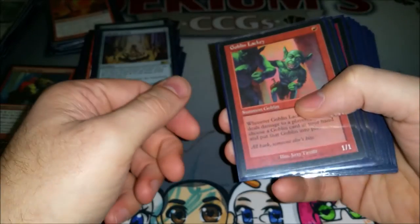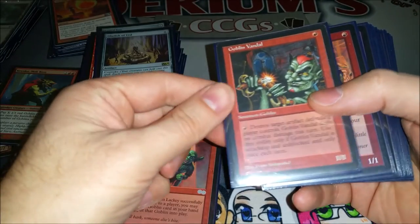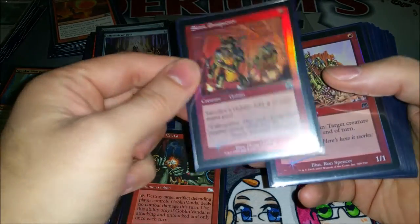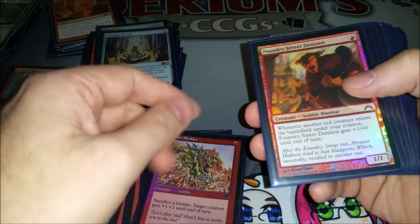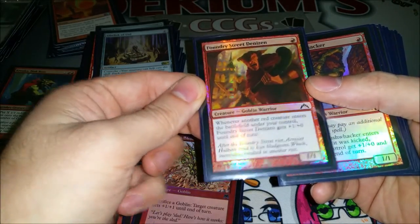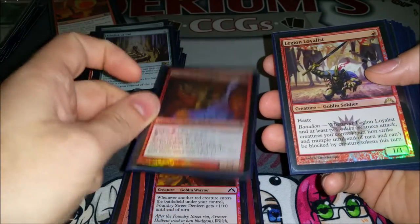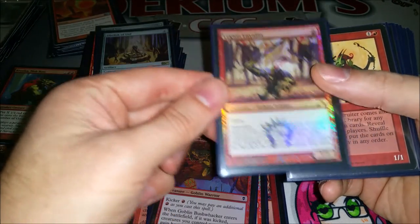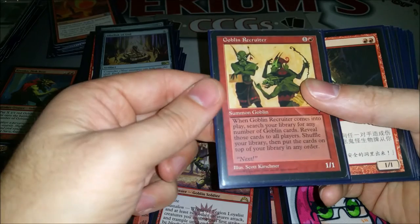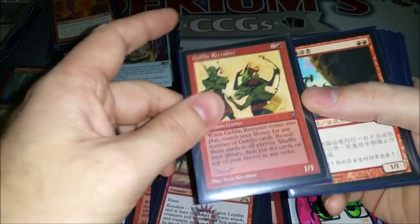On to the creatures — one drops. Goblin Lackey always putting goblins into play. Goblin Vandal destroying things that bother you. Skirk Prospector is a sacrifice outlet that gives you mana. Another sacrifice outlet that pumps dudes. Foundry Street Denizen can get quite large. Goblin Bushwhacker pumps the whole team and gives everybody haste — sometimes I use him to give Krenko haste. Legion Loyalist gets in there. Goblin Recruiter — there are certain stacks I go for and sometimes I just get two or three cards and go about my business.